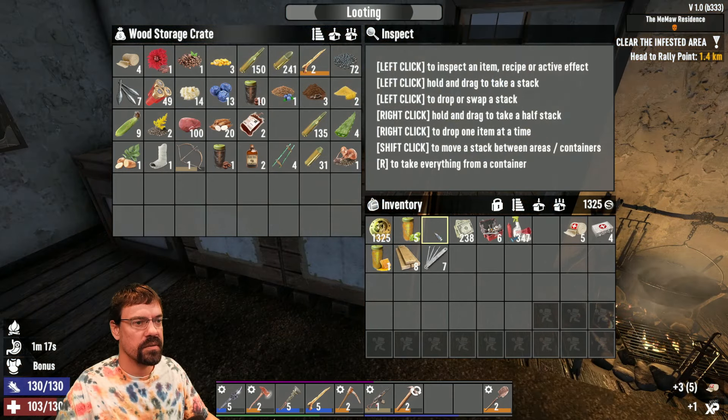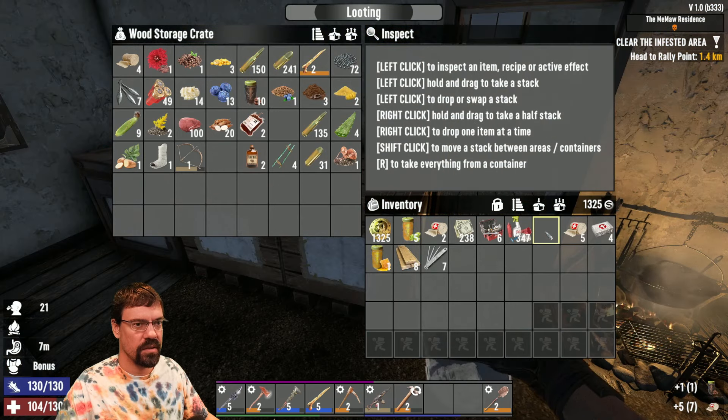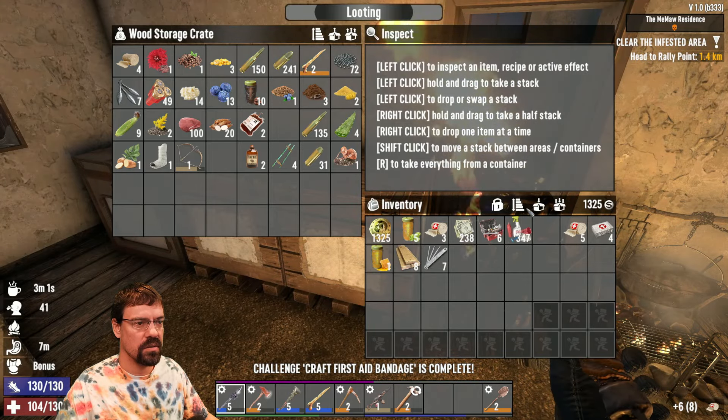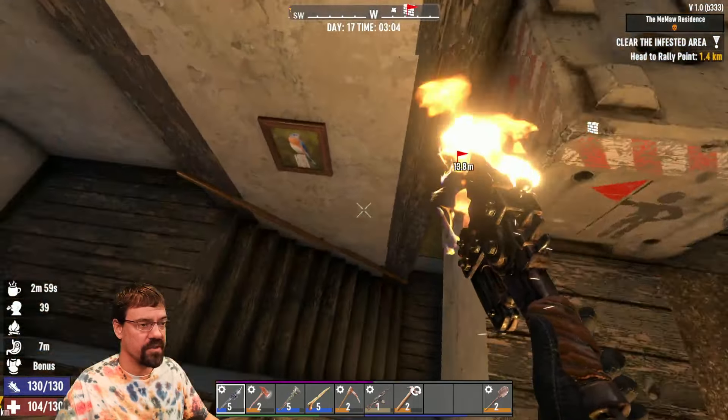We need some liquid. I'm going to drink some coffee. We made some lockpicks. I think we're ready to go. Let's do it. Let's go, chat, let's make it happen. We don't have any food, but we're going to do some salvaging, so hopefully we'll find some.